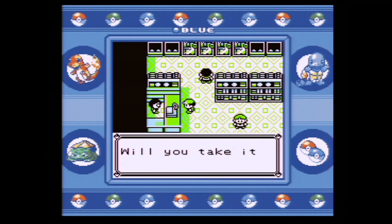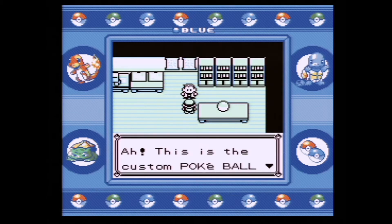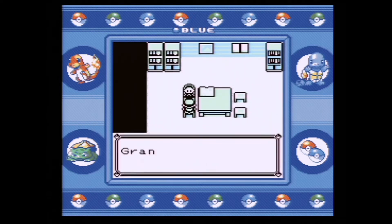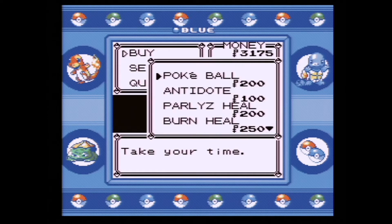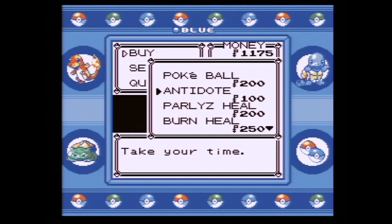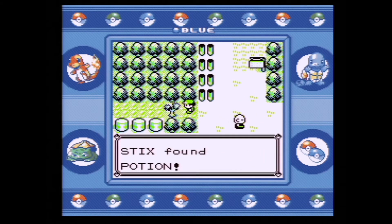We get the parcel for Oak and we're gonna take that back. We can go back and give it to him, get our Pokedex, get our town map — which isn't necessarily necessary, I just like to have it. And then we will go back to the Pokemart on Route 1. I like how in Let's Go they allowed you to just take the parcel back and then you got all this stuff, so it was a lot better there compared to walking back and forth so many times.